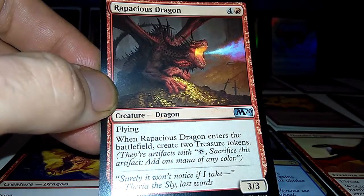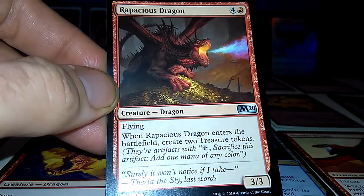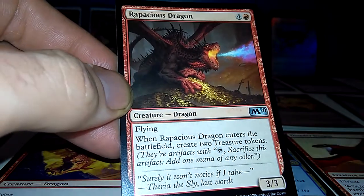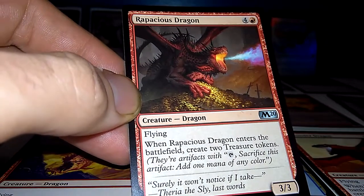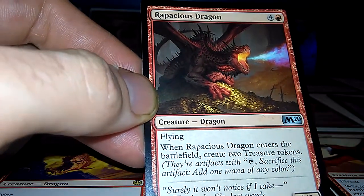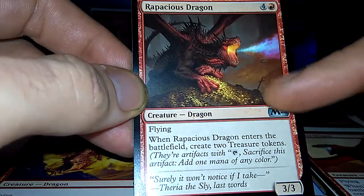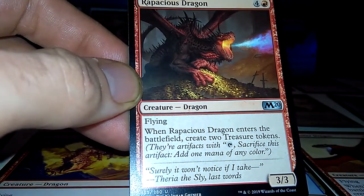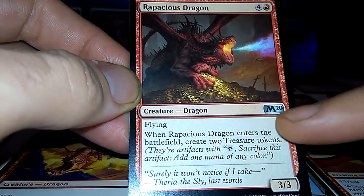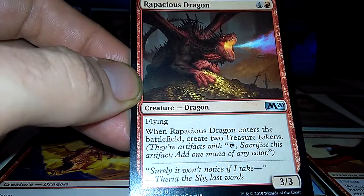The Rapacious Dragon: 3-3 flying. When Rapacious Dragon enters the battlefield, create two treasure tokens — you can sacrifice them to get mana of any color. This one's uncommon. Pretty decent dragon, pretty new too — M20, 2020.